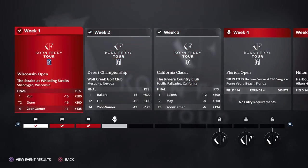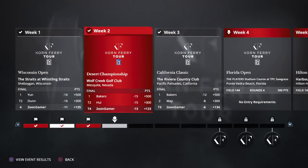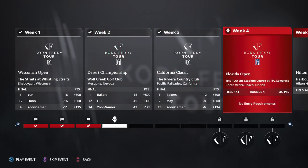Looking at our previous weeks, we've finished in the top five each time. Had a really good performance in the last one - it says I was just six under, but remember we're playing quick play so we only play around four or five holes each round and the AI plays the rest. Quite often they can score poorer than I would. A lot of people have called for them to change that and I think they've addressed it. They'll introduce more options for career mode. We're going to jump into the Florida Open, the Players Stadium Course at TPC Sawgrass.